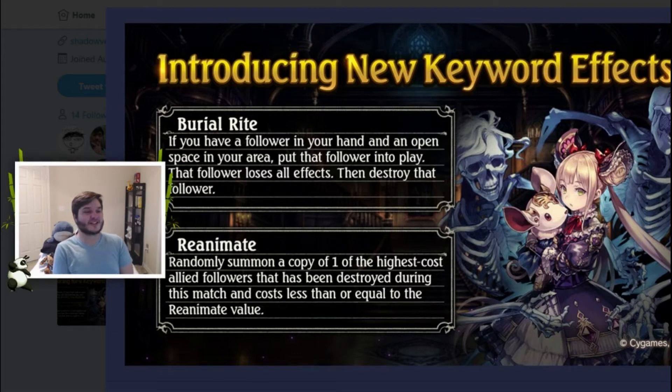Before we can start the second part of the review, we're going to go over the new keywords. First is Bureau Right, which says: if you have a follower in your hand and an open space in your area, put that follower into play — that follower loses all effects and then it is destroyed. So the point of Bureau Right is to get a minion from your hand into your graveyard. Because they lose all effects, they're essentially silenced — so if you Bureau Right Mordecai, you would not get a Mordecai on the board.